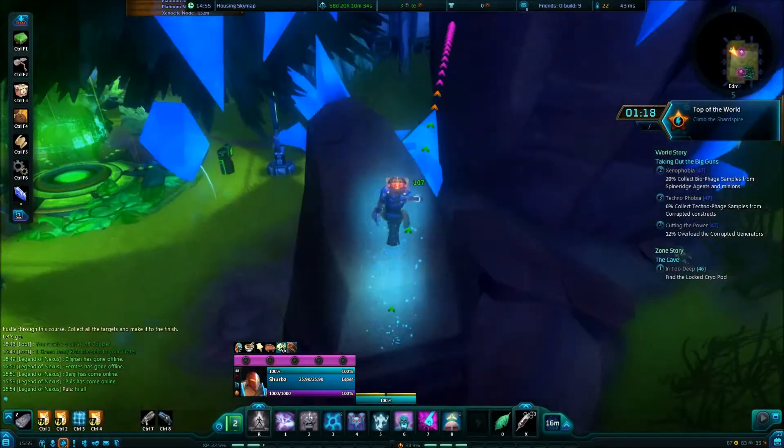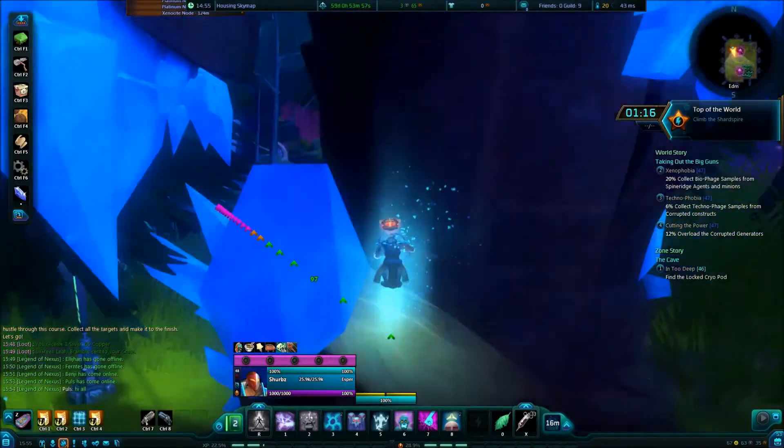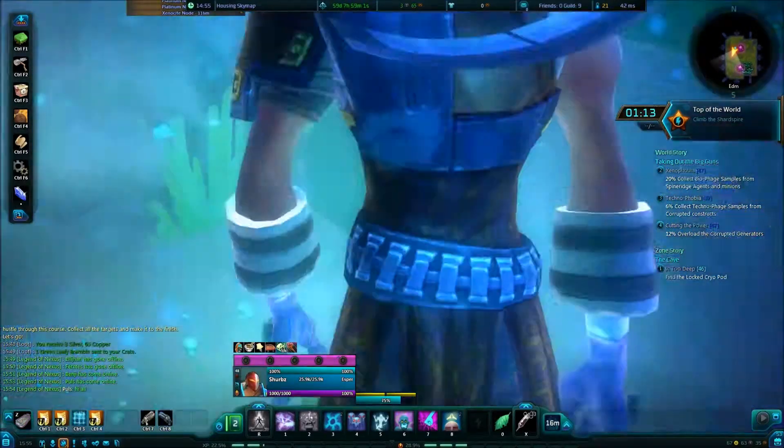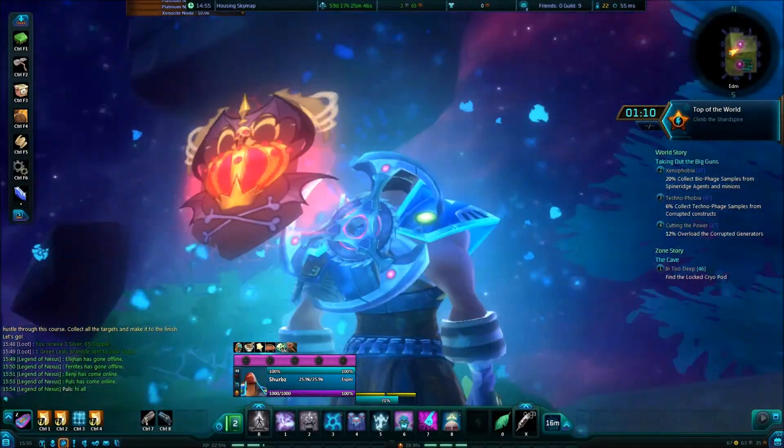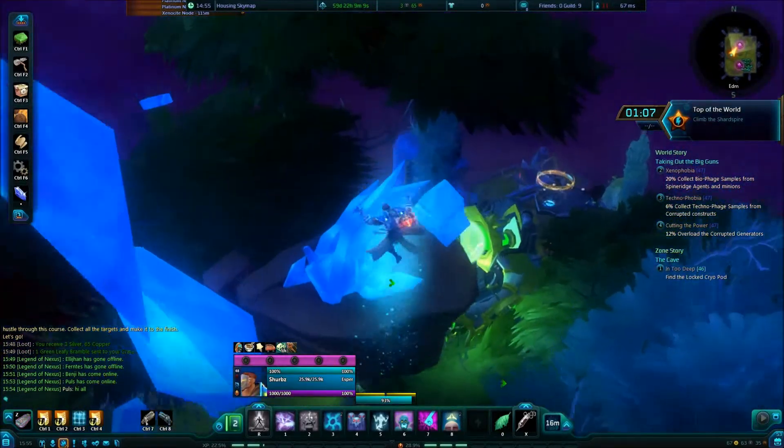First, you click F on this little carrot and you unlock the super jump. So what you pretty much have to do is some quick parkour over these rocks, and you've got one minute and twenty seconds to do it all.